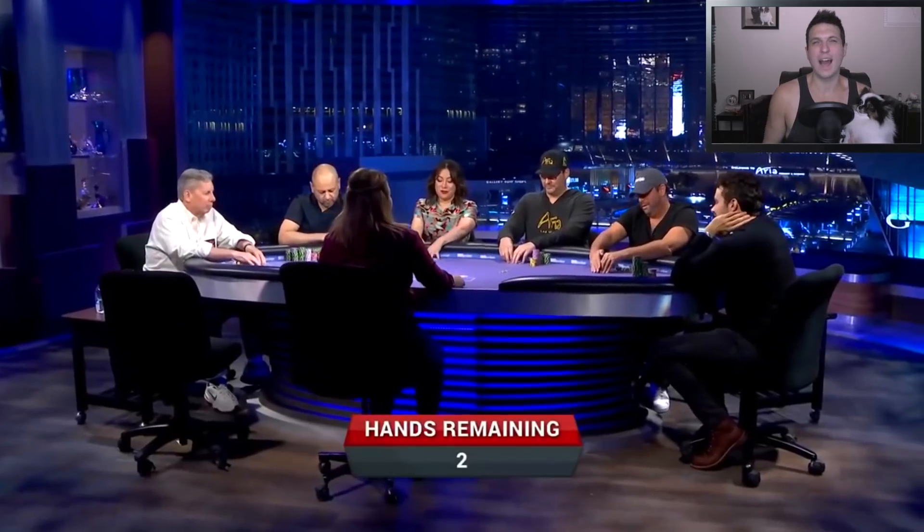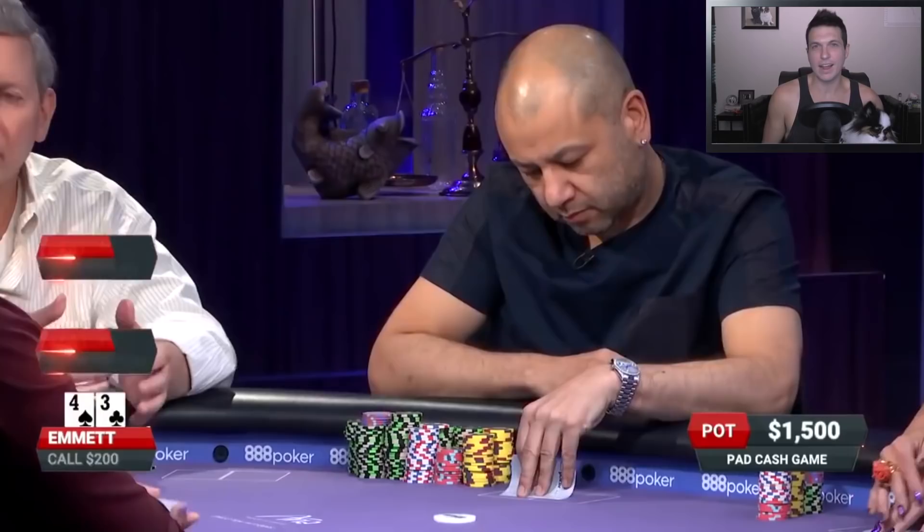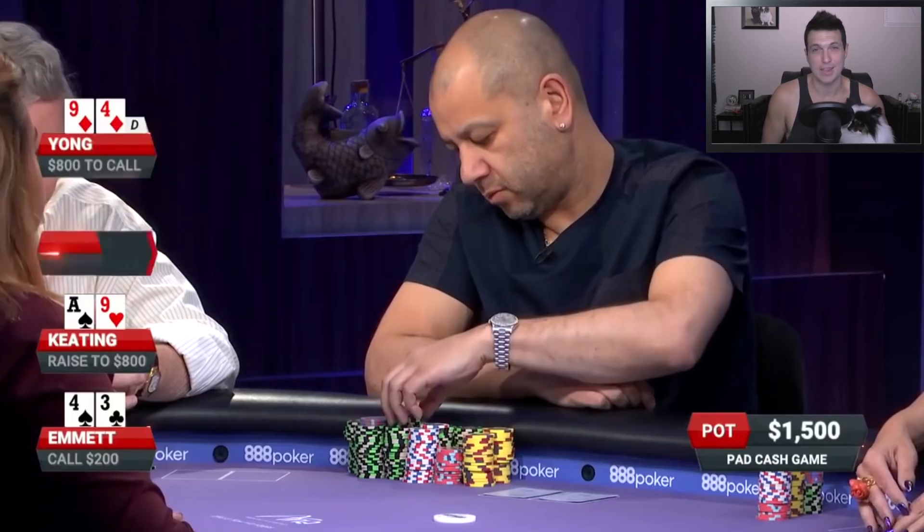What's up guys? Doug Polk here and we're back with another episode of Poker Hands. Today we're taking a look at a hand that Phil Hellmuth played on Poker After Dark the other day. This hand might not have quite the high stakes we've been seeing lately, but it does involve Phil Hellmuth being at risk in a cash game, and that's just good news for everybody. Let's go ahead and jump into the action.